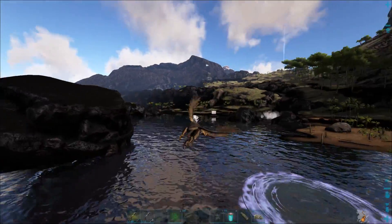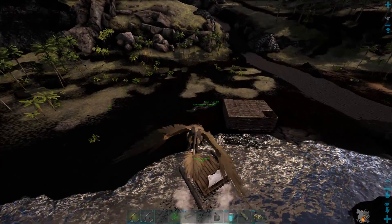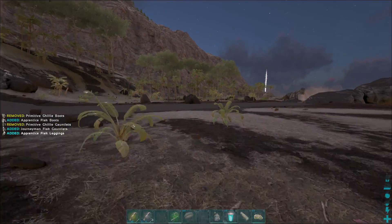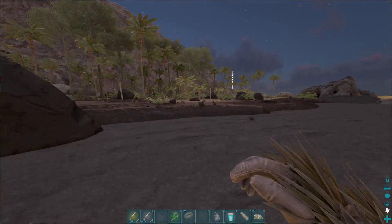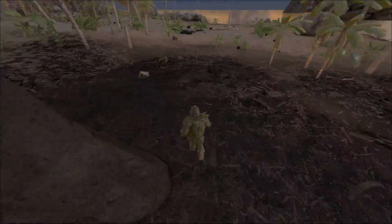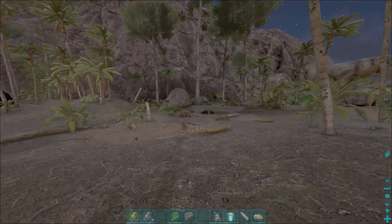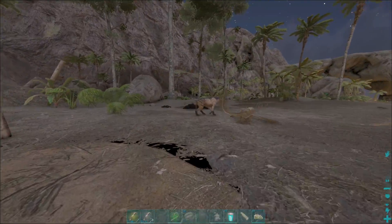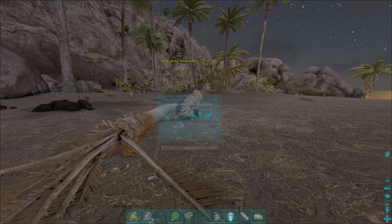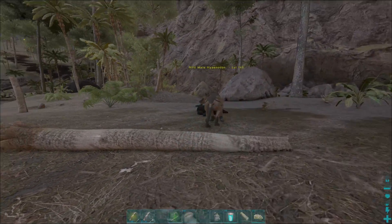Evidently Hyenodons are like really good fridges — you buff up their weight a ton and you're able to store a bunch of meat in them. I'm gonna put them in the water so they don't go anywhere. I was able to make ghillie on the fly out here, fortunately because of the mantis, so that's pretty nice. We have to wear ghillie. So it's just like any other passive tame but you pet it — you don't give it any food, you just pet it till it loves you.